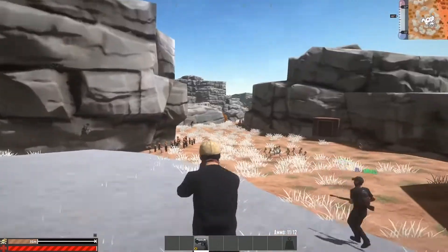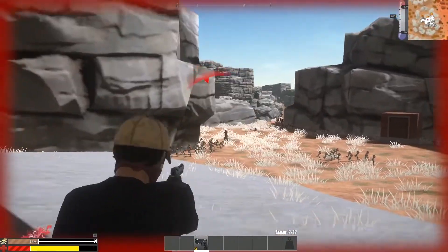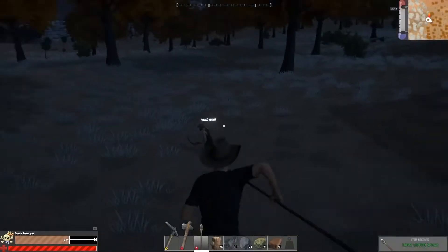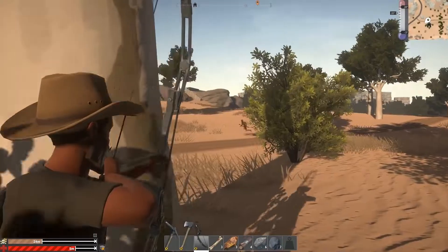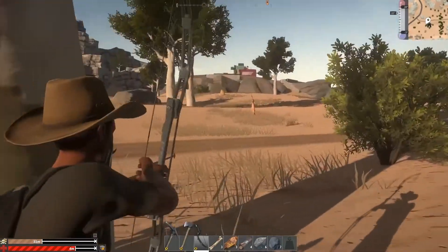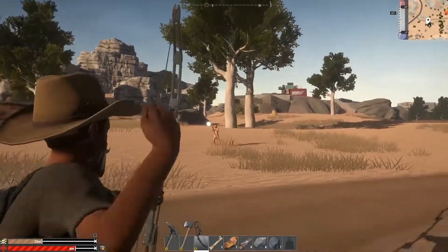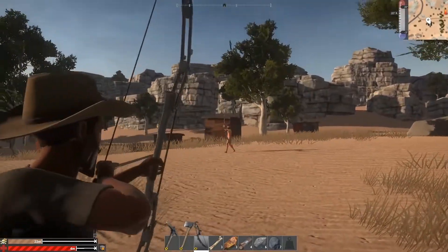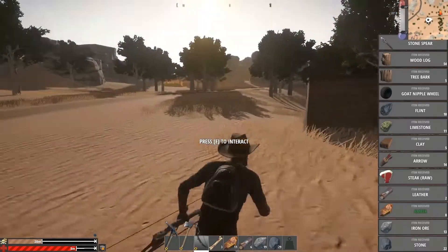Not every player you come across is going to be friendly. So when it comes to gunplay, Hurt World has you covered. Given the hostile environment, you better arm yourself as early as possible. Spears and bows are the first point of call when dealing with hostile players, creatures, and hunting for food. They are both silent and require minimal resources. More advanced weapons can be crafted as you source the materials needed deeper in the world.